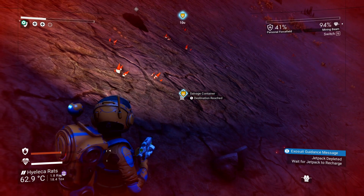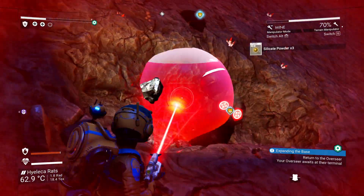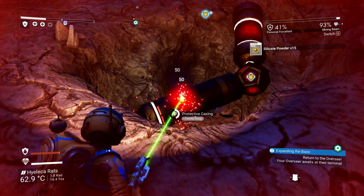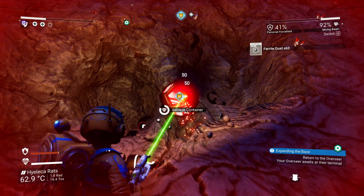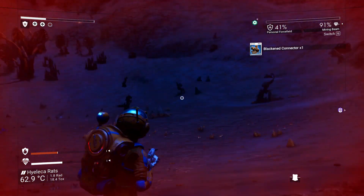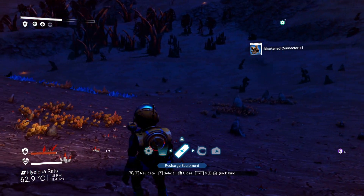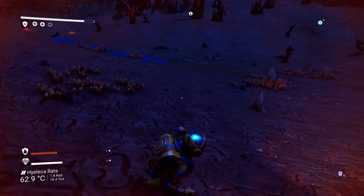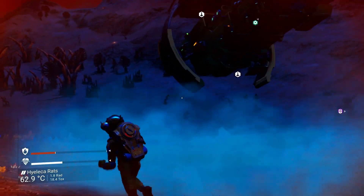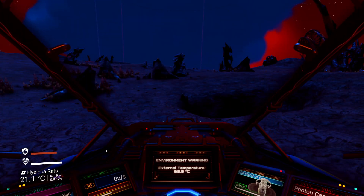I found the next one. This one is definitely a little deeper. Let's open it up and do the mining beam again. And blackened connectors — nothing worth as much, but still worth 245,000 credits. Not too bad, to be honest. I'm going to head back to the base to hand in the mission we did for the one guy. He wanted that material. Then next episode we can go and look for the red thingy-mabopper.